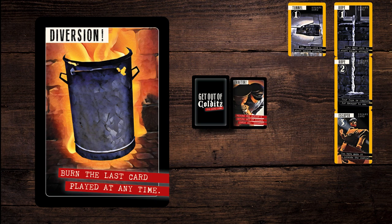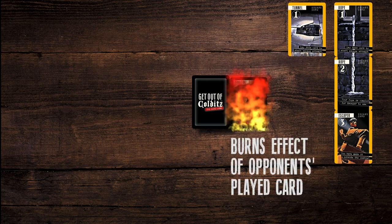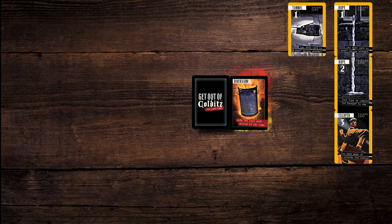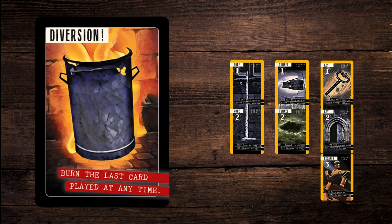Diversion cards: you can play this card quickly at any time, even if it's not your turn. It burns or stops the effect of any card except the escape cards just laid and their circumstances. Another diversion can be played on the diversion to reverse it, etc. Play then passes to the next natural player.